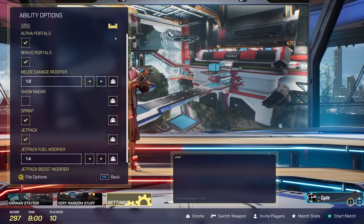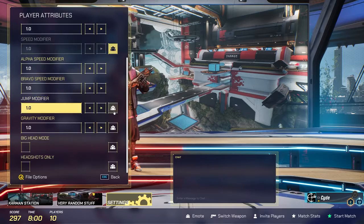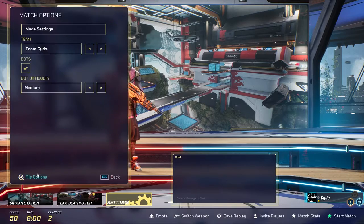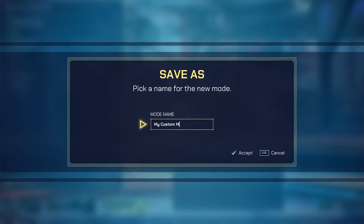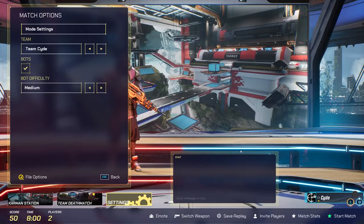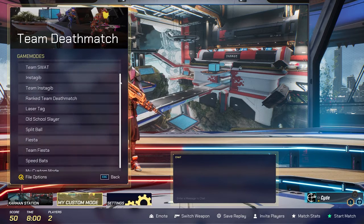These new features open up a vast amount of customizability with room for more creativity than ever before. Lastly, there's the file options button on the bottom left of the options box. This feature allows you to save your custom game mode as a preset which can be loaded later. After giving your custom mode a name and saving it, you will find it under the category it was made under — in this case, deathmatch.